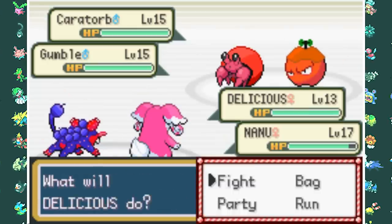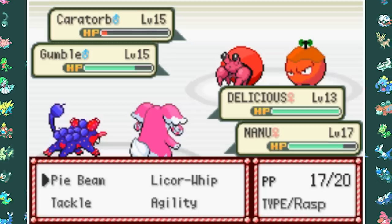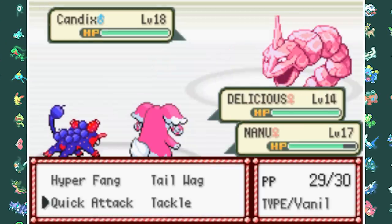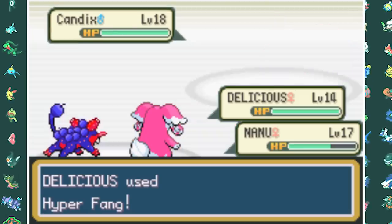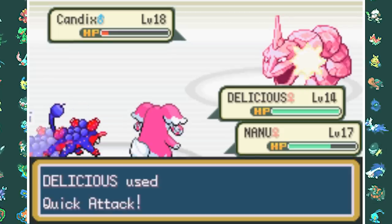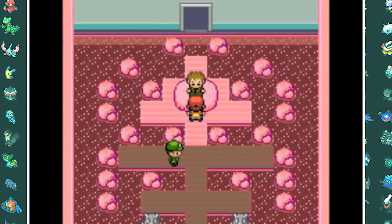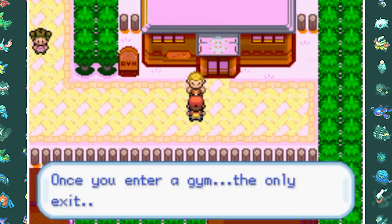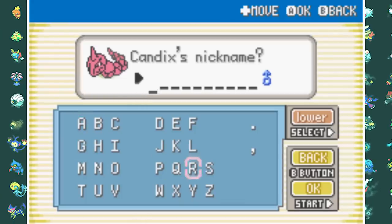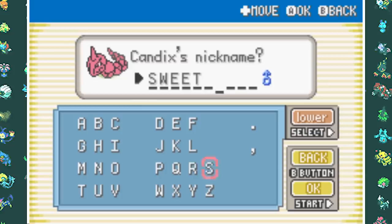The gym leader starts off with a Karatomb and a Gobble — like a turkey. By spamming Pybeam and Quick Attack the first Pokemon goes down easily, then Candix comes out. With a Hyperfang and Pybeam combo we take it to red health and finish it with Quick Attack to win our first gym badge — the Jewel Badge. I then go to Mount Moon and capture a Candix, which is also a Strawberry type. There's only one name I can give him: Sweet Schneck.